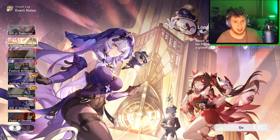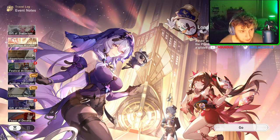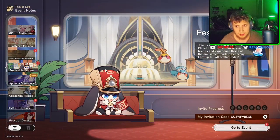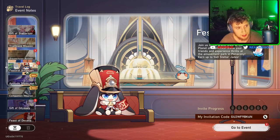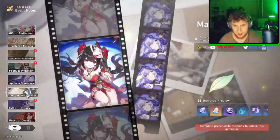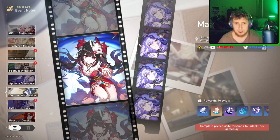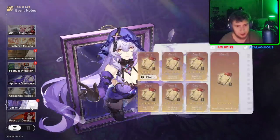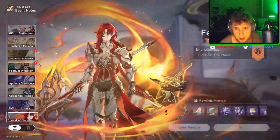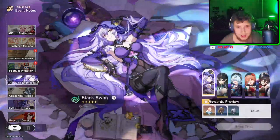Free looks incredible — Black Swan looks incredible. There's an event. I don't really know what the events are about but we're going to test the new characters — that's what this video is all about. Companion quests, I'm assuming for Sparkle and for Black Swan. We also got Pure Fiction to go through, that is going to be very very fun.